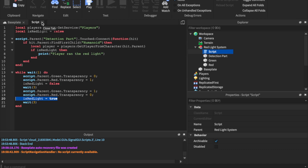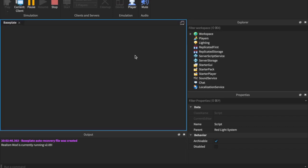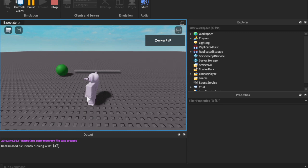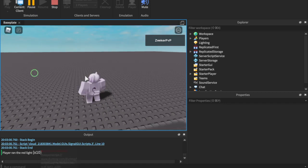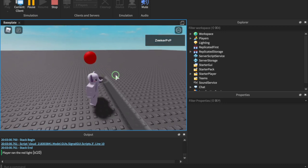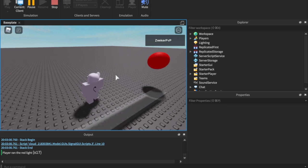Let's test it out. I'll zoom in on the output and load in. No errors in the output. As you can see it's currently a red light, then it switches back to green. When I go through on red — boom — the output says 'Player ran the red light'. When it's green, nothing happens. It's correctly detecting based on the light state.